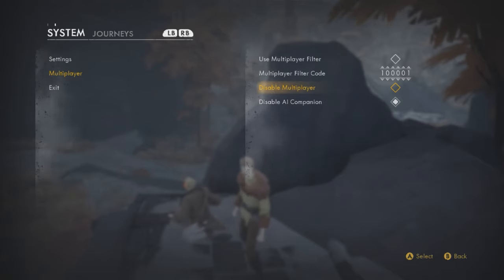You won't be able to see the characters since they will be disguised as an NPC, but to play with a specific person you need to activate a filter. Just set a code to whatever you guys decide on and make sure multiplayer filter is on.